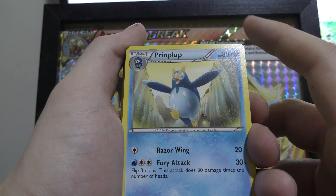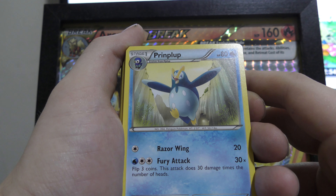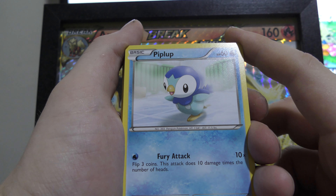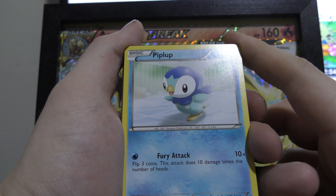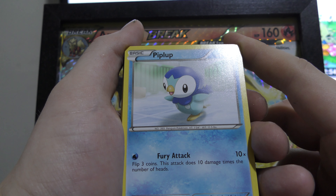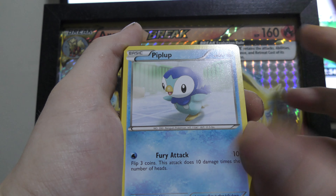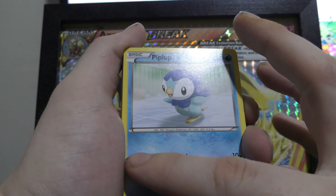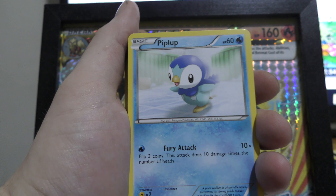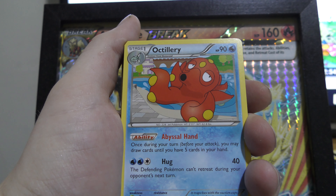We have Prinplup here — the second form of Empoleon — with Razor Wing and Fury Attack. Not too bad for a second evolution. We have Piplup, which has Fury Attack: flip three coins and the attack does 10 damage times the number of heads. Not too bad for starting off against other basic Pokemon. But it is just a basic Pokemon, so pretty standard stuff.